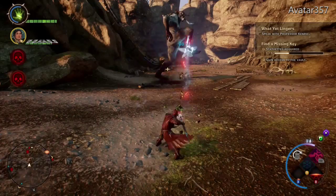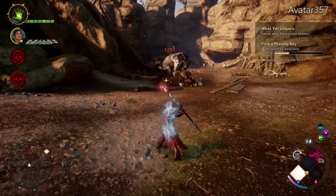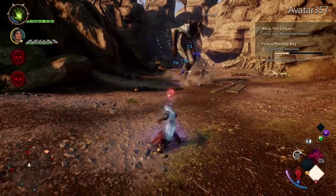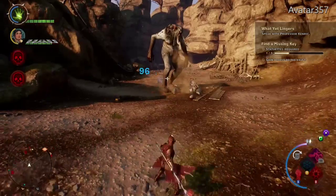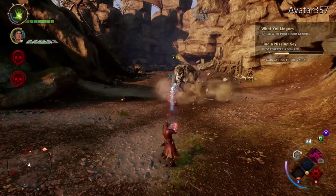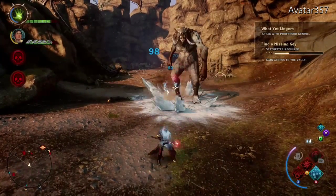I believe the staff that I'm using has a rune to add additional nature damage. I've also equipped rings that add 30% damage to the chain lightning and immolate, the fire attack that I'm using there.